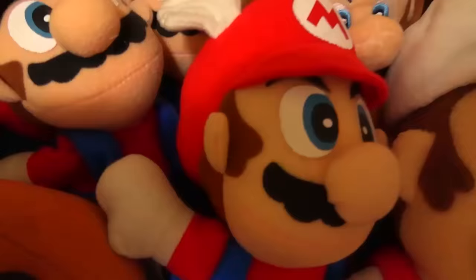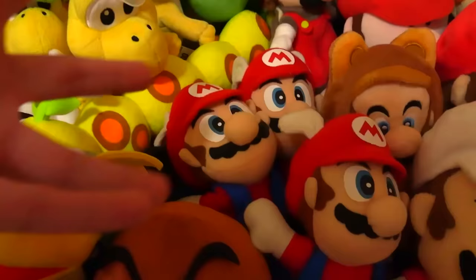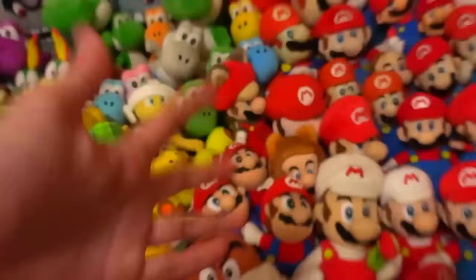Here, I actually have three Wing Cap Mario plushies, and the reason for this is because literally every time I get a Wing Cap Mario, the buttons always fall off. Sometimes they don't even come with buttons at all. I really want a Wing Cap Mario that has buttons. Look — it has one button, it doesn't have another one. I don't think this one has any, and I don't think this one either. The buttons are just non-existent.